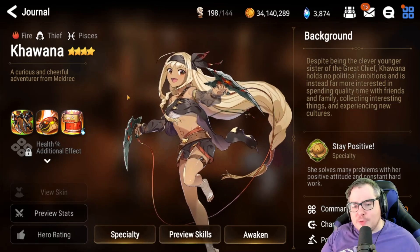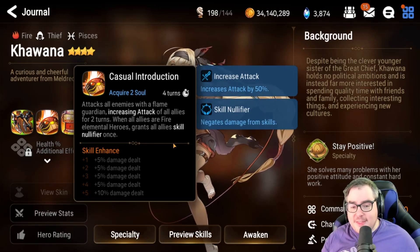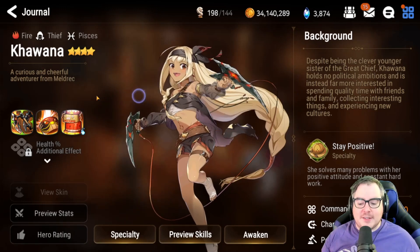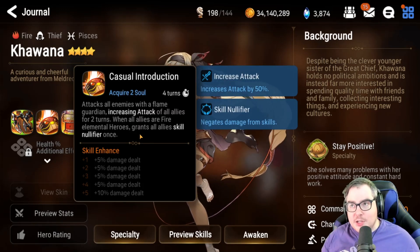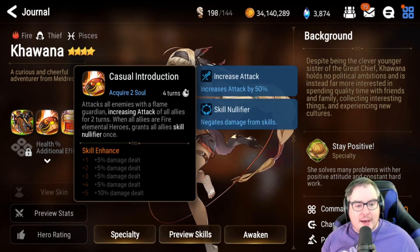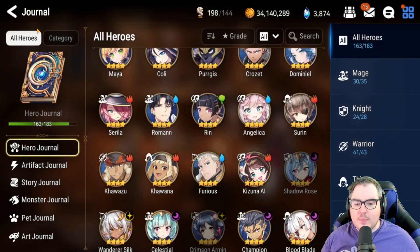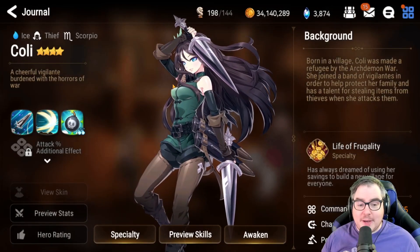Also, add some effect against bosses — like more damage to units that cannot be stunned or have immunity — so you can use her in Golem without wasting the stun. Another fun idea: make it so she procs Casual Introduction every time an enemy counter-attacks. That would counter the current Elbrus/Ritual Sword meta and would be super sweet. So that's enough about Kiwana.